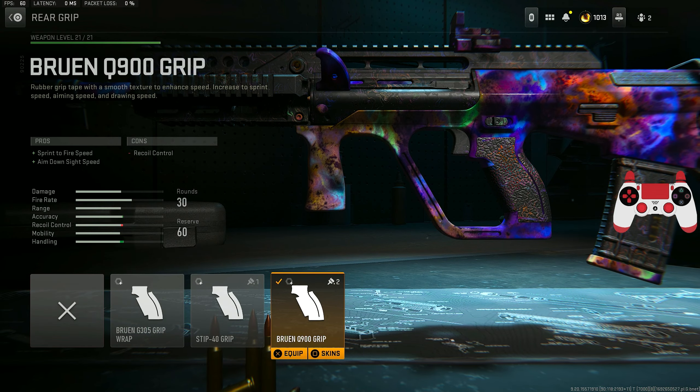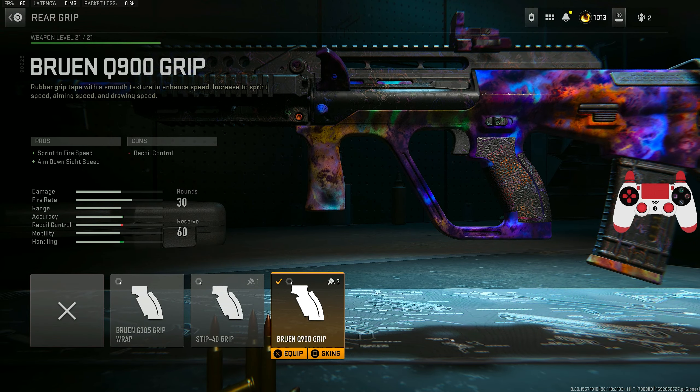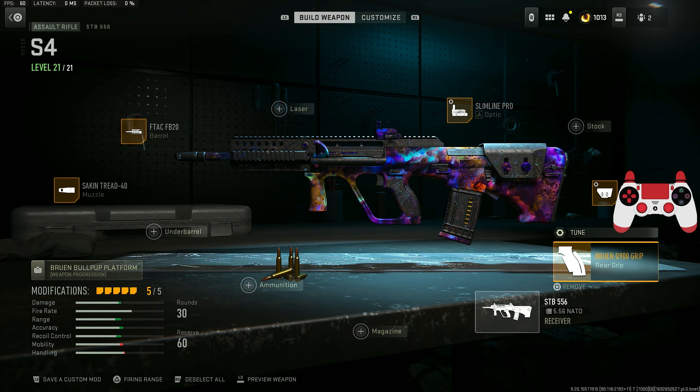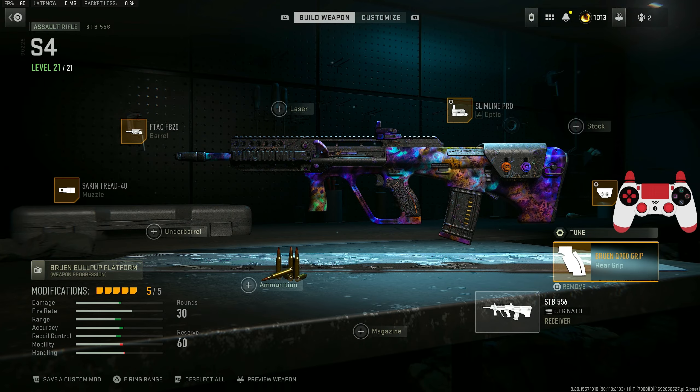Tuning it for aim-down-sight speed since I'll be at further range. I have on the F-TAC C11 Riser for sprint-to-fire speed and aim-down-sight speed, tuning it for recoil stabilization. And I have on the E Brewing Q900 Grit for sprint-to-fire speed and aim-down-sight speed. Give this laser class a go and let me know your thoughts down in the comments. If you enjoy these crazy games with the STB, don't forget to subscribe and drop a like — I'll see you guys in the next one.